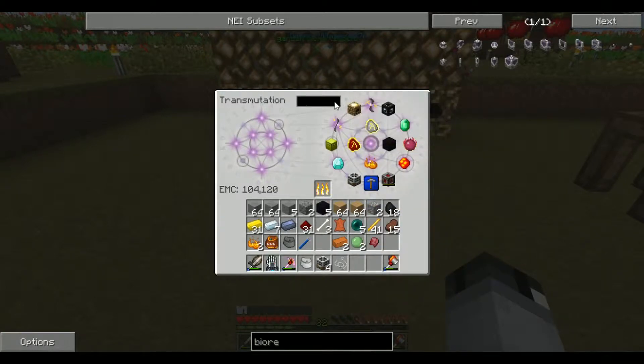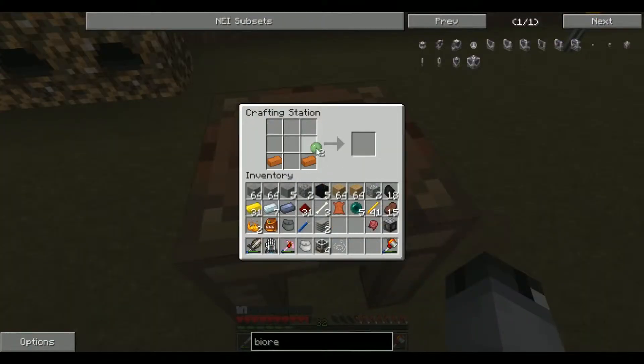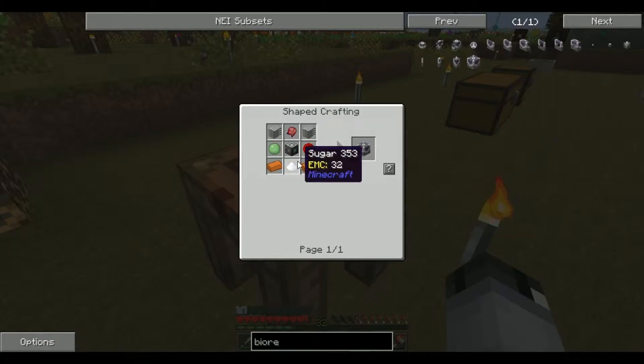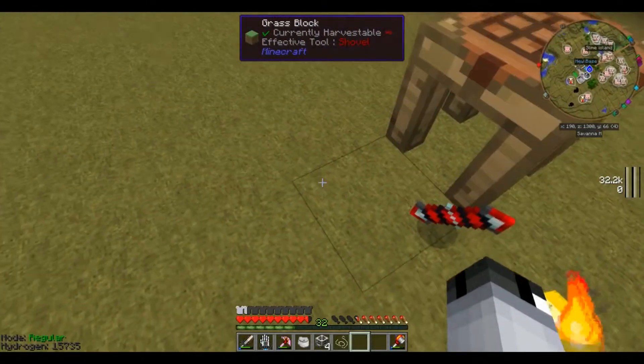So I need some plastic — one, two — and a basic machine frame, and we should be good to go. Bricks in the bottom, slime on there, and hopefully I get those right the first time. I believe I needed a silver coil — I'll just guess, probably not. Nope. Sugar — okay, well, you can go back in.